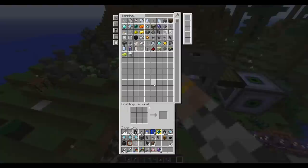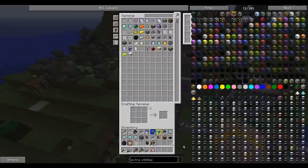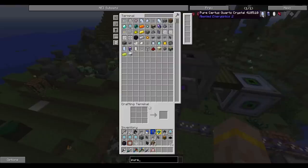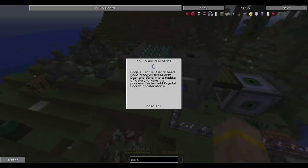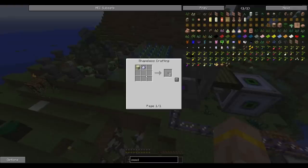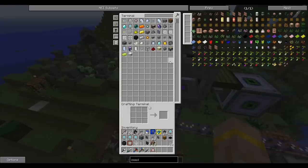Fluix Crystals are used for crafting, but you can kind of run out of them fast. A way to almost double your usages is by making seeds. You can make a pure version of these crystals — pure Certus Quartz, pure Fluix, and pure Nether Quartz — by crafting seeds and putting those in water. The seeds are pretty easy to make: just combine sand with the dust of whichever form you want.